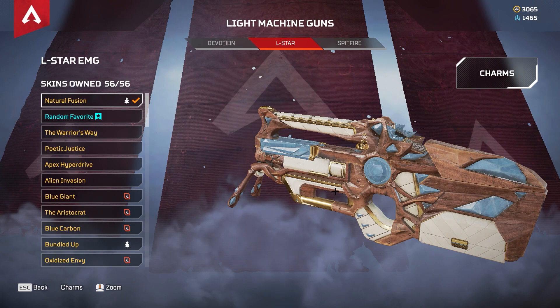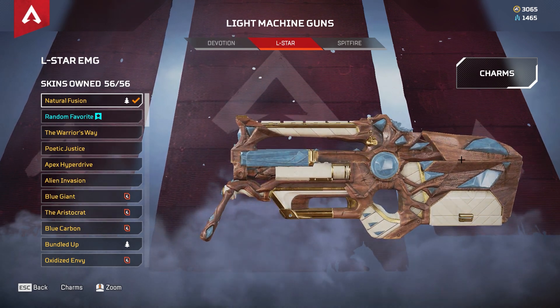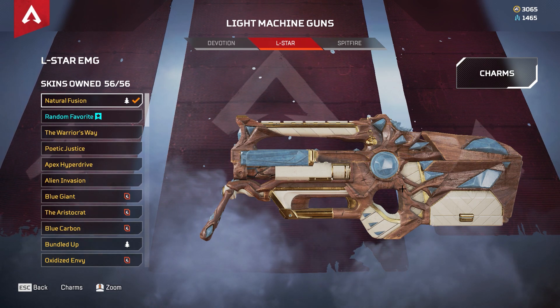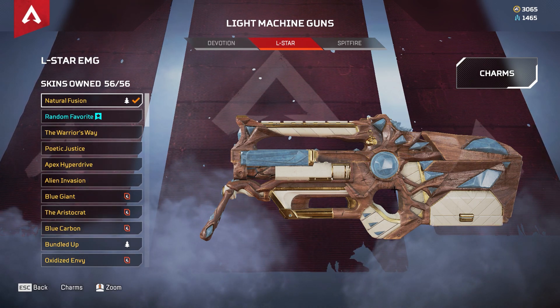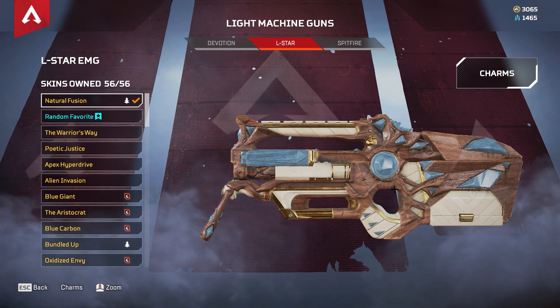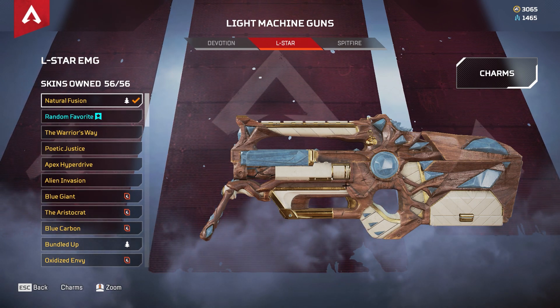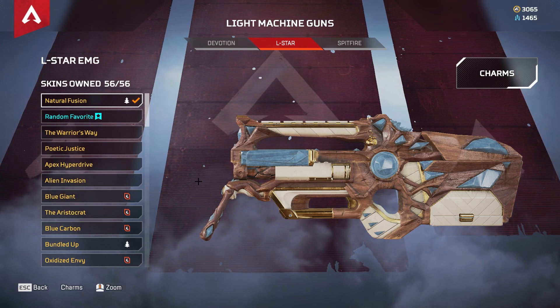So yeah, the L-Star. This is my favorite skin because of the design. The L-Star is not really a weapon I like to play — if it's the first weapon you find, then fine, but as soon as I find something better I basically throw it away. I don't like this weapon much at all.